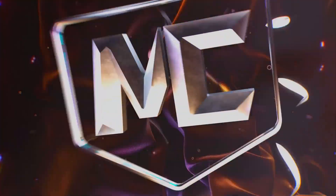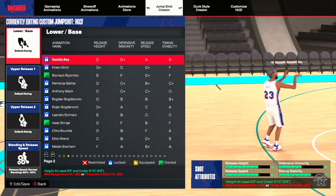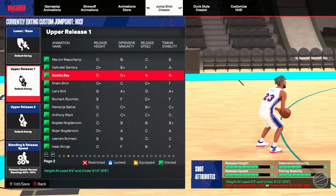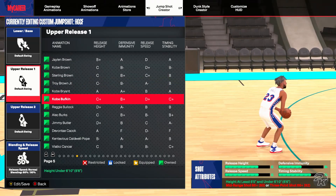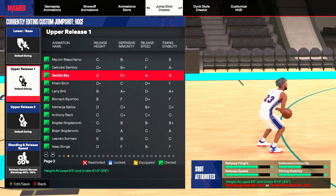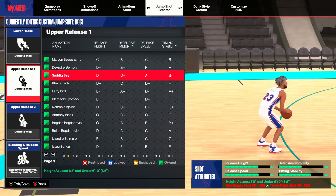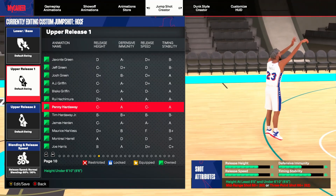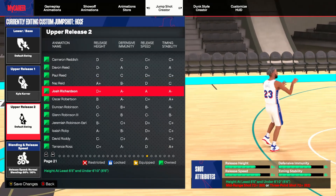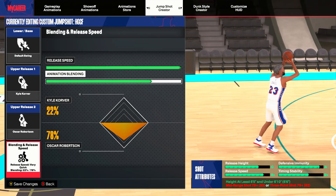The jump shot: your base is going to be Darik Whitehead. Then your upper release one is going to be — let me find it — it's going to be Kyle Korver 23. Then the other release is going to be Oscar Robertson — a very, very good trusted release. Max speed, then 23 Korver and 77 Oscar Robertson.